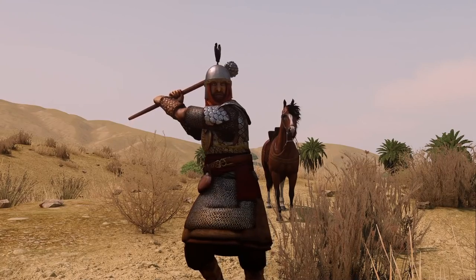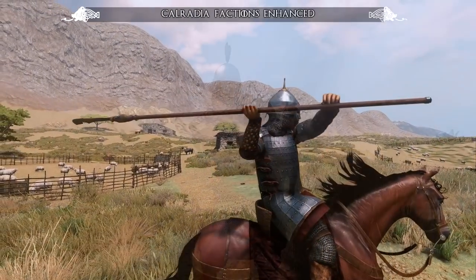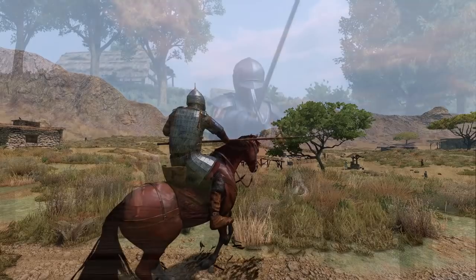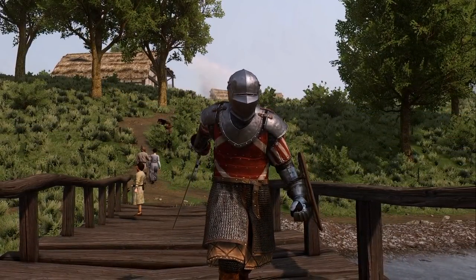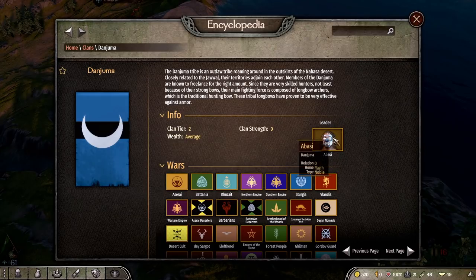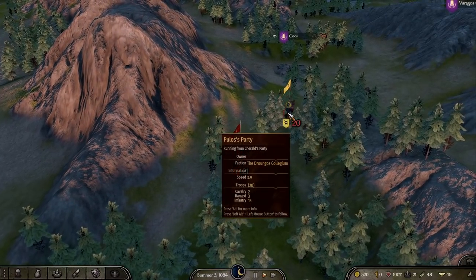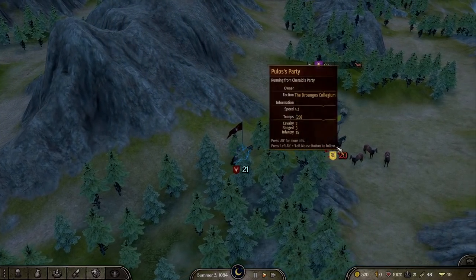The next mod I want to enlighten you about is called Caradia Factions Enhanced by Batmau, which adds over 100 new weapons, 234 units, 45 troop trees, 17 factions, 50 lords and 45 new spawns to Mount and Blade 2 Bannerlord. Do you feel like Calradia is way too empty with just looters, forest bandits and mountain bandits? Then this mod is definitely for you, because the custom spawns allow for Imperial Deserters, Angry Mobs, Robber Knights, Renegade Clansmen and many more to inhabit the vast lands of Calradia.